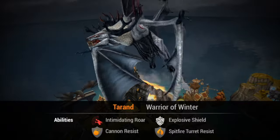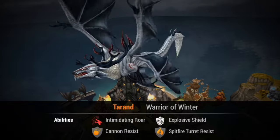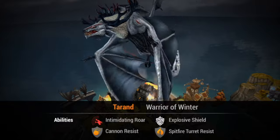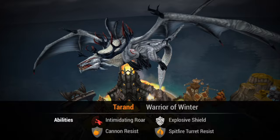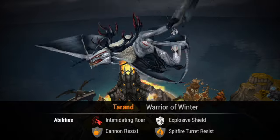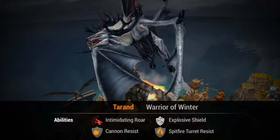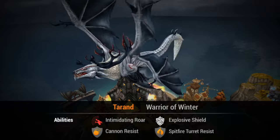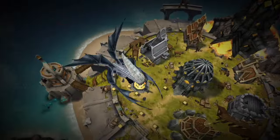Tyran looks really pretty. He's going to start off with Intimidating Roar and Explosive Shield — white spell, like the one Sigurd had a while ago. He's now back to Rising Phoenix, then Cannon Resist and Spitfire Terror Resist. That looks badass — having a dragon with a Spitfire Terror Resist is pretty sweet, and this Explosive Shield is going to be mental.